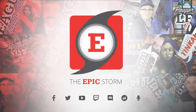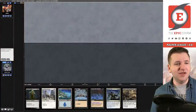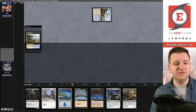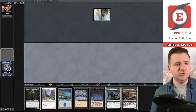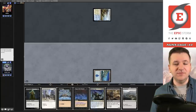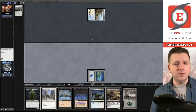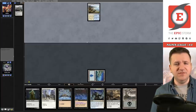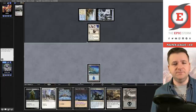Welcome to match number one — we're on the draw. I'm definitely going to keep this hand. There's a little friction with having Horror of the Broken Lands and a basic Island but I still think it's a keep. We grab a Swamp and pass. If I had to guess, this is probably Familiars — and yes, Island into Familiar confirms it.